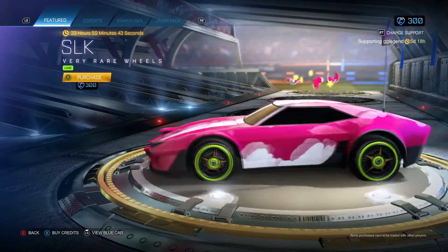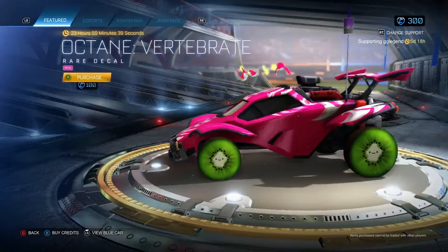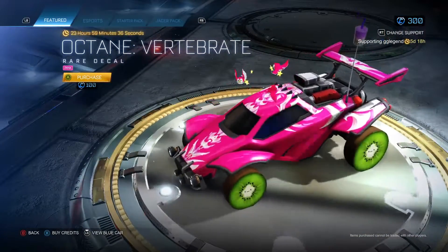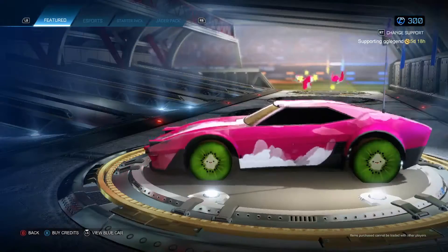SLK — silk, I assume maybe — very rare wheels in lime, kind of a weird color. Octane Vertebrae, that's a red decal in pink. You can't really notice it because of the fact that I have a pink car.